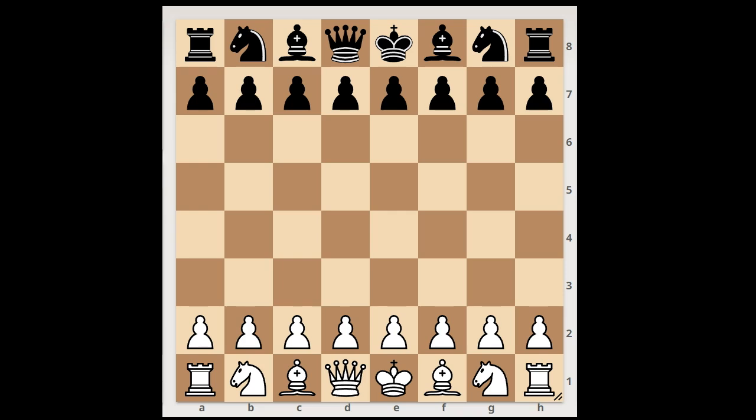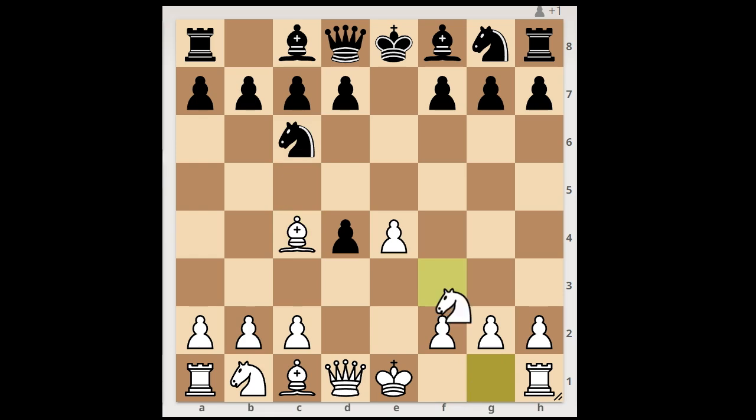Volkov had the white pieces and he started with e4. Chitam Baram played e5. d4 — the Center Game. e takes on d4, Bishop to c4 — the Defone gambit accepted. Nc6, Nf3. Nf6, attacking the pawn.